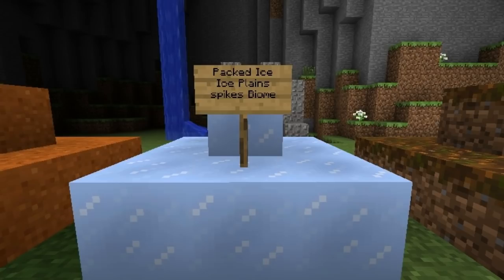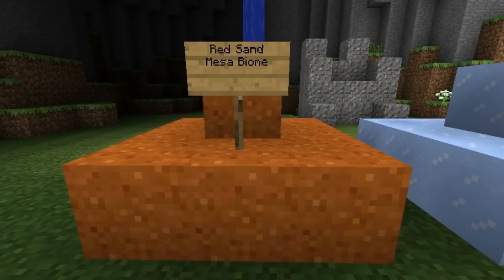The last of the three new blocks is called Red Sand, which you can find in the Mesa biome — another new biome they put in the game. Again, if you don't have Silk Touch it just breaks apart, but it's basically just a kind of sand except it looks way cool.